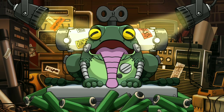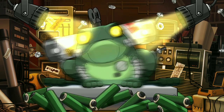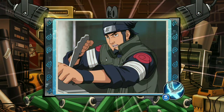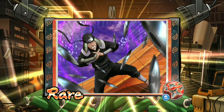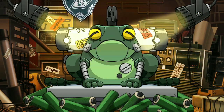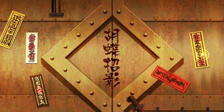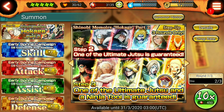Step one — we're not expecting anything, but let's see what happens. We got Hiruzen shuriken, Tobirama's old three-star, Orochimaru stat card, Sasuke, and another four-star — Hashirama's new tree jutsu! That's nice. Now it would be great if we got Hashirama's new ultimate as well. Step one is over, let's go to step two.